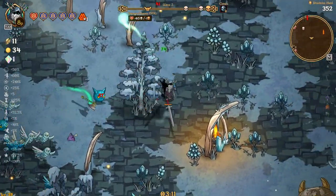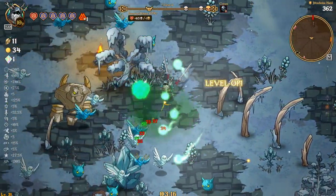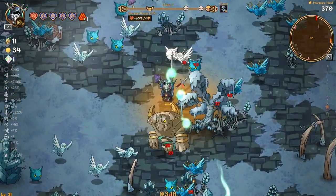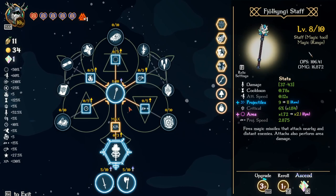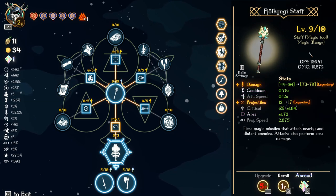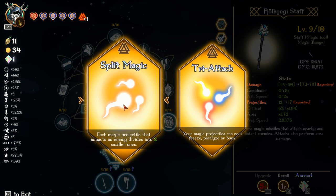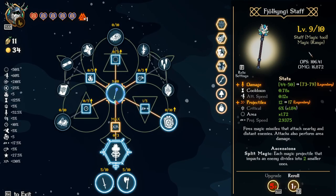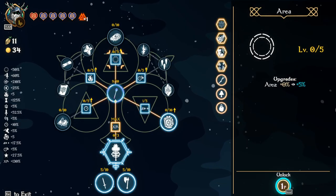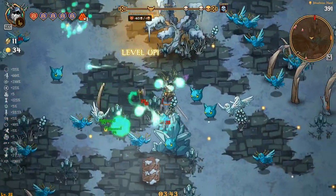We definitely need movement speed on Half Grim, that's for sure. I'm actually going to roll this to damage and projectiles. Perfect. Now we'll get this as well, along with bringing this one up, and area — we should be pretty dang good going forward now.